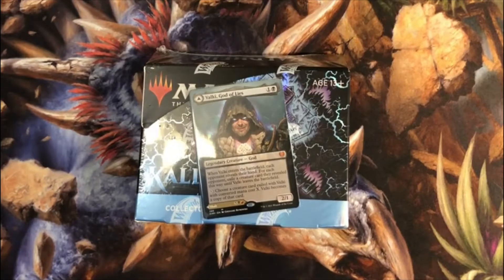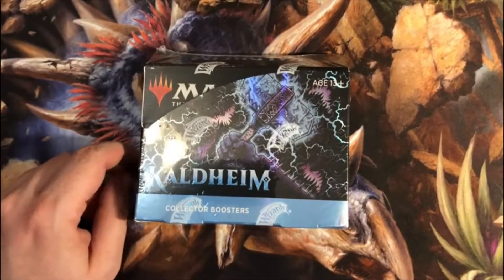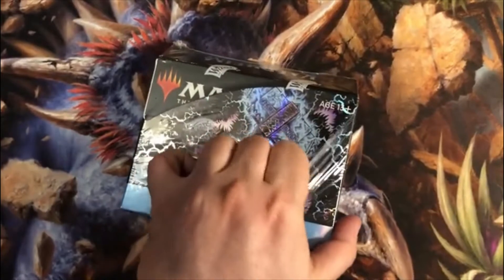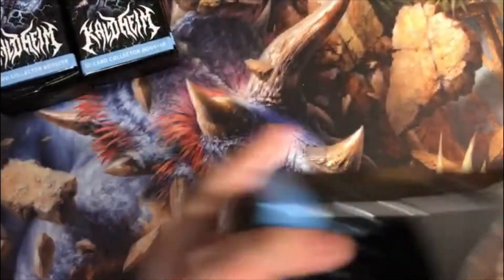Another Kaldheim collector booster box — this would be box 4. I know I said after the third one that that would be the last one, but much like Valky here, sometimes I lie. So let's hope this is better than the last two. The chase cards are the Vorklex, any of the three versions, the Extended Art Goldspan Dragon, and rounding out the top five is the Valky Showcase. As always, 12 packs, and we will get started.